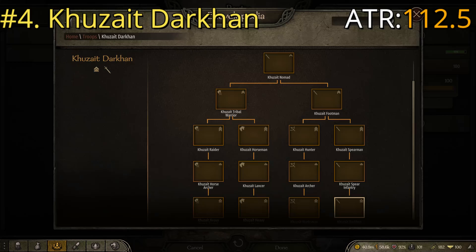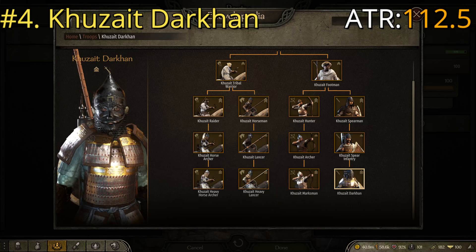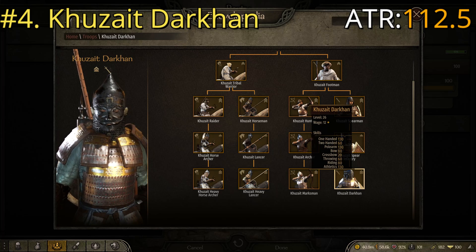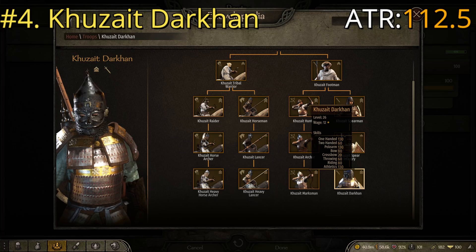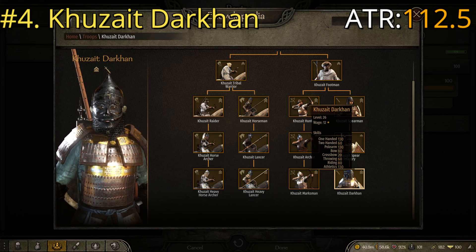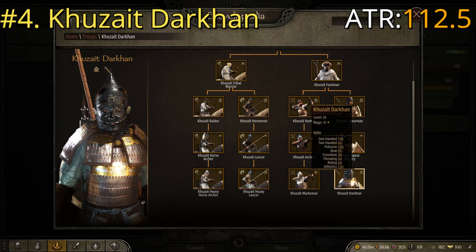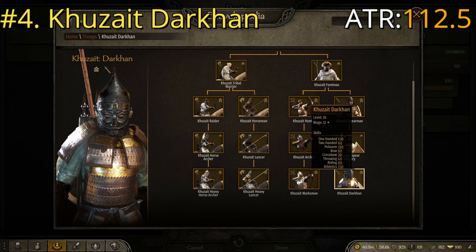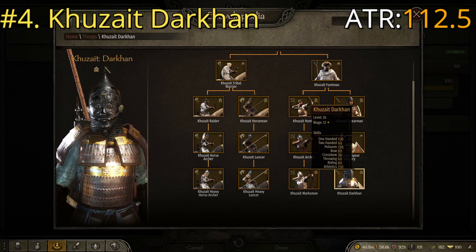The Darkhan is the far right troop going from Footmen to Spearmen, Spear Infantry, and then Darkhan — the best one in their standard tree. Key stats are one-handed of 130, polearm of 130, throwing of 60, and athletics of 130, giving an ATR of 112.5 — the same as the Azeri Veteran Infantry. However, there is a significant armor advantage here. These guys are actually pretty hard to kill.